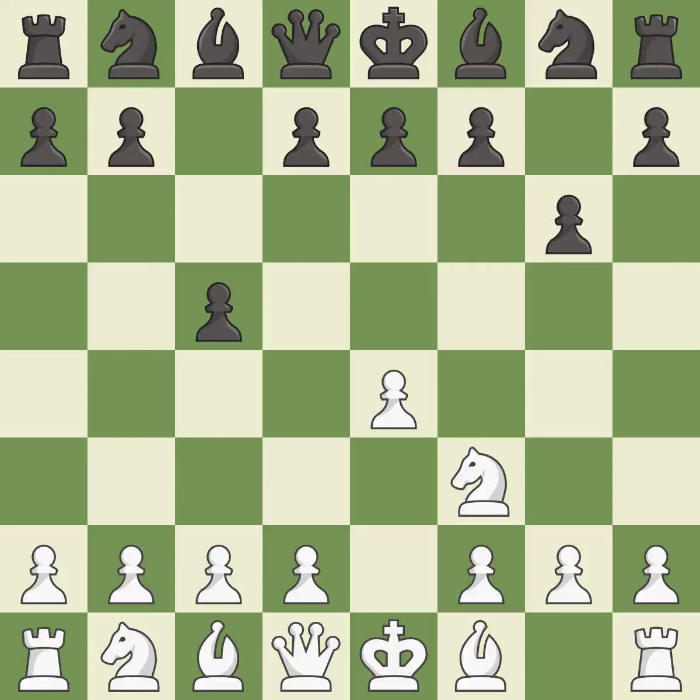G6 prepares to fianchetto the dark-squared bishop, where it will sit on the long diagonal. C3 controls the d4 and b4 squares and prepares the d4-pawn push. This threatens to win a pawn. It is the last book move.